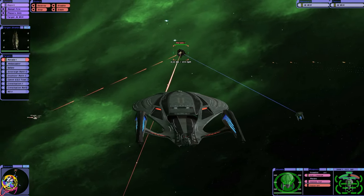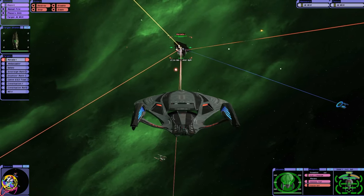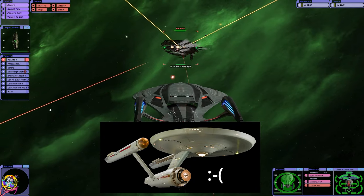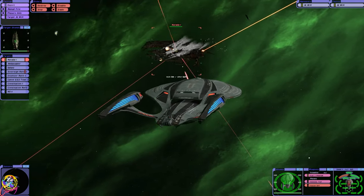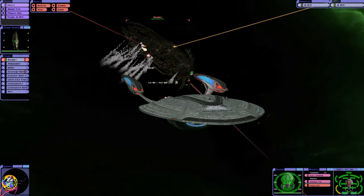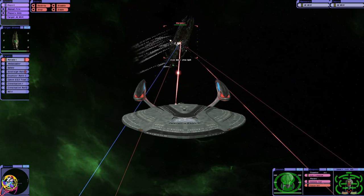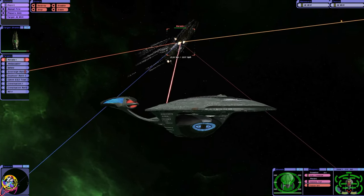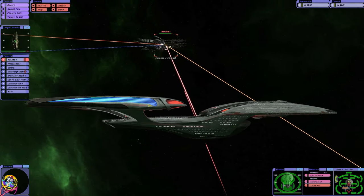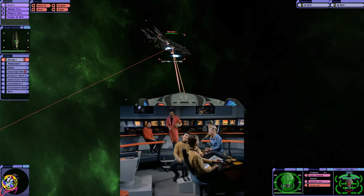After the collision, everything just went funky. So maybe that's what happened to the Enterprise F's systems — I don't know. I wonder what ship it was. It's very unusual for ships to actually collide into you in Bridge Commander Remastered. I wonder who was piloting.